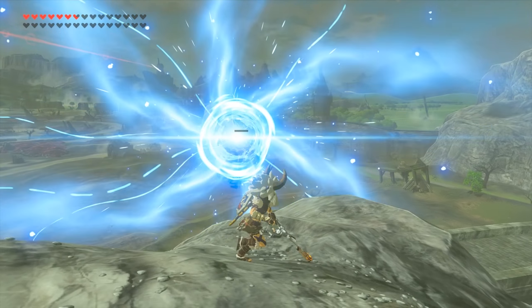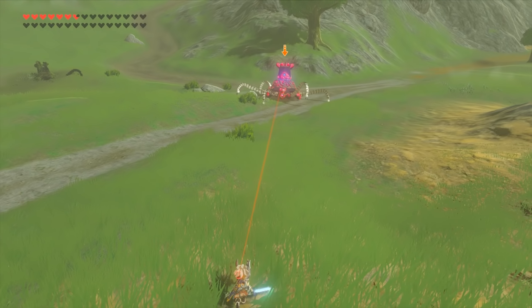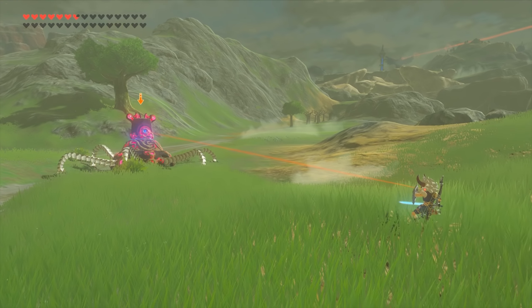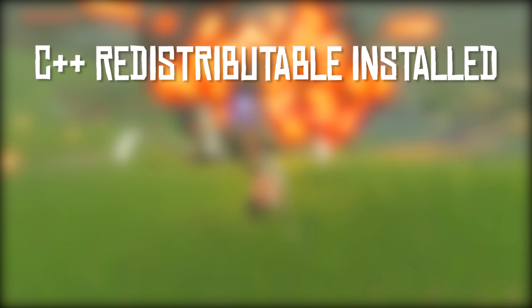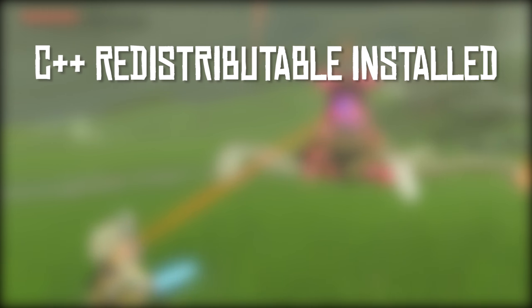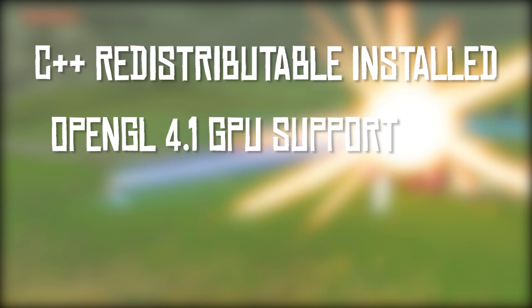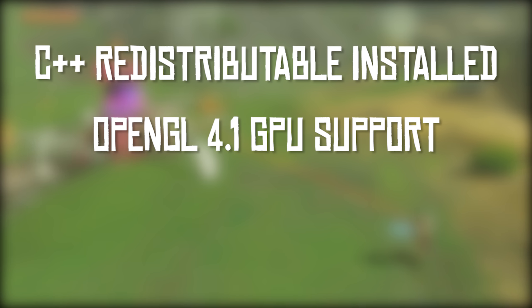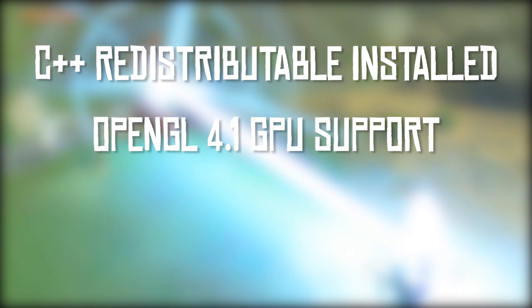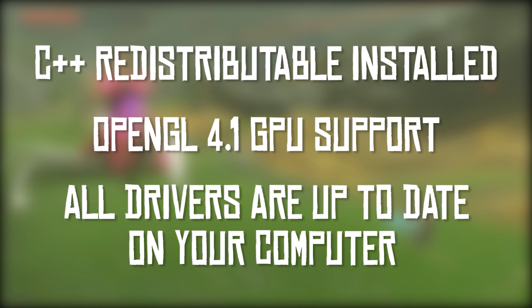Before we get started, there are a few things you are going to need to know in order to have the best possible compatibility on this emulator. First of all, you are going to need to have C++ redistributable 2017 installed on your computer. You're going to need to make sure that your GPU supports at least OpenGL 4.1 — if it supports 4.6 it will use that instead — and you need to make sure that every single driver on your system is up to date.